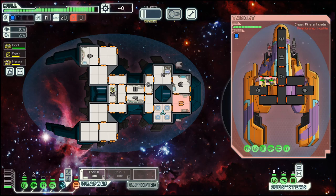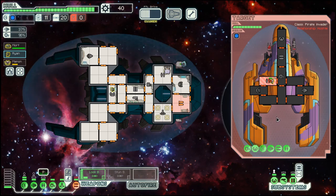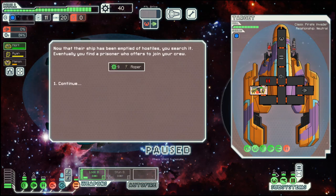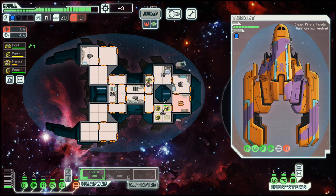They have a laser and a beam weapon, but the beam weapon can only damage us if our shield is down — so that's basically never, at least this early in the game. Their clone bay is down. We got a bit of scrap and another crew member, which is another Mantis — which is a good thing.